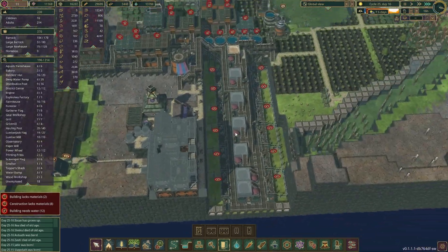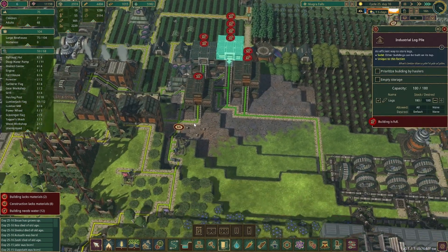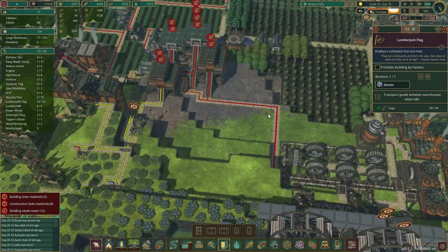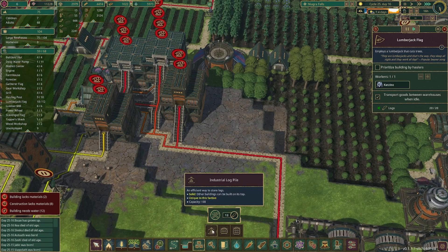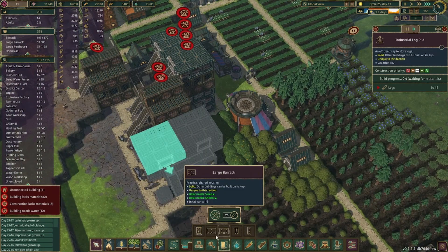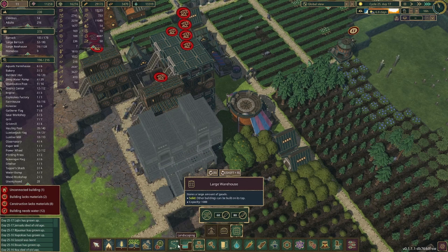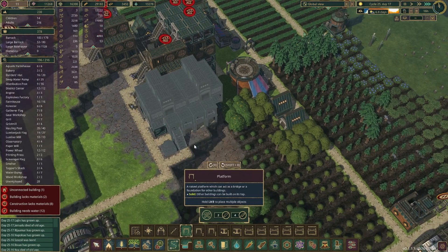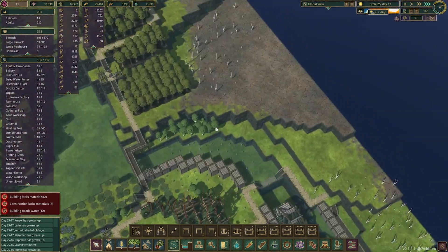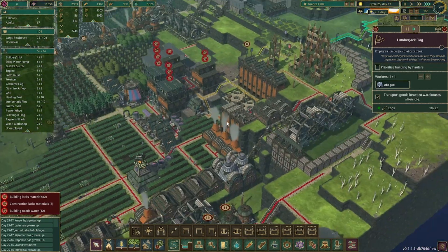Crisis averted, we are good. While I was over on this side I noticed basically all of our storage is full, including our log piles, and we are getting a lot of trees that they can't harvest because everything is full. So I'd like to expand this a little bit more and put in a couple of large log piles. We just added four more of those, which should help with our storage situation. Now they are actually able to start chopping down trees again, so we should be able to increase our wood production.